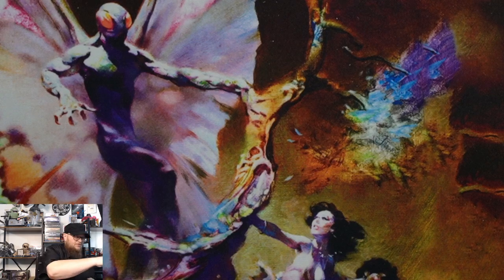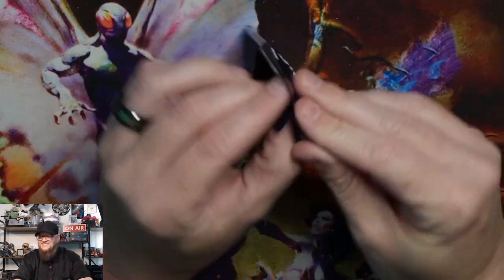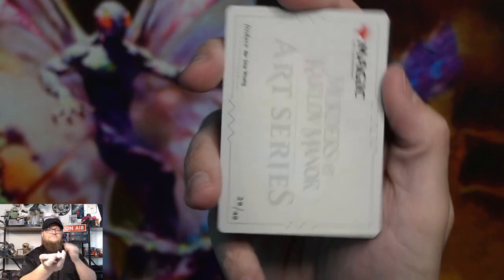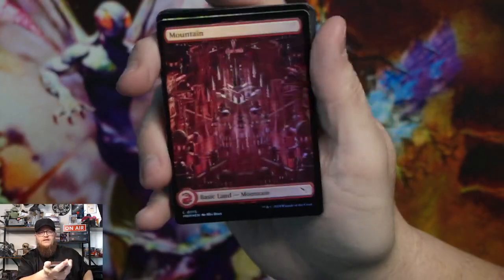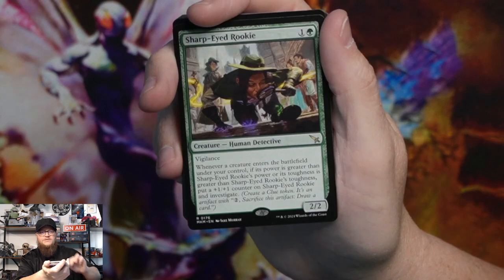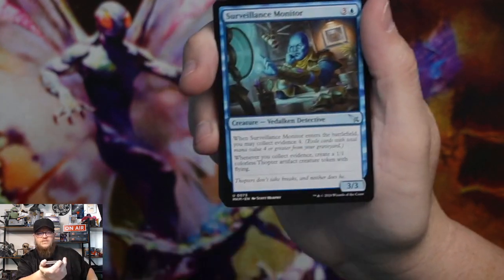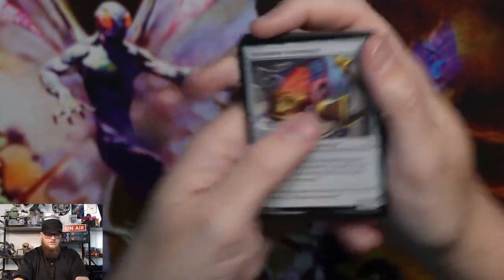We have three more packs and then I will be done with Murders. I'll probably have to go out and get some singles to finish up the set. Art card — Mr. Profit, I think. Foil mountain, that's cool. Tunnel tipster, sharp-eyed rookie is the rare, perimeter enforcer, surveillance monitor, lumberine laundry, and then our commons.